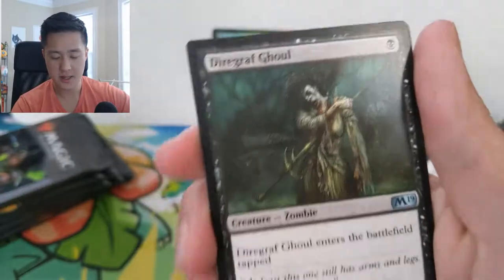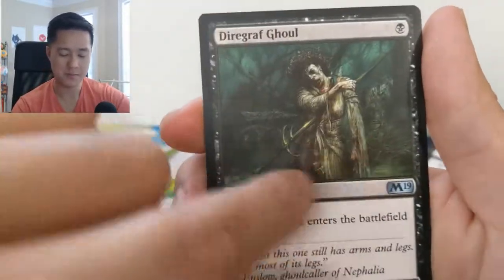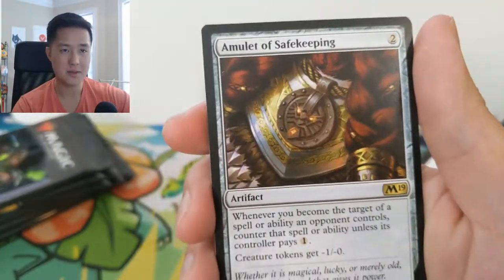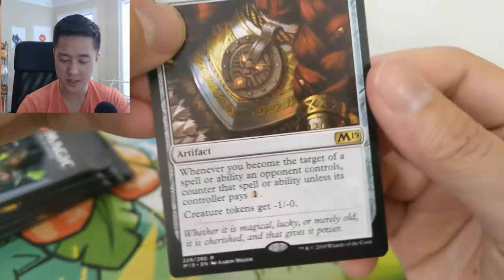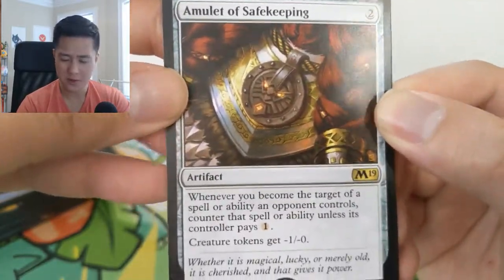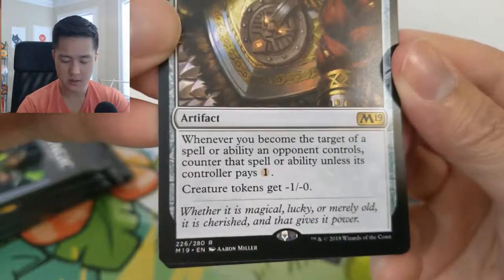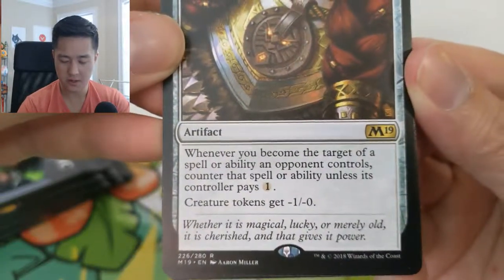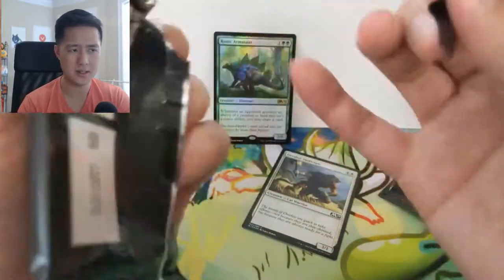Aegis of the Heavens, Diregraf — this was a big deal at one point when they had zombies. I don't remember the other ones, but there were just some really strong ones — I think there was like a three-two one-drop or something. Amulet of Safekeeping: creature tokens get minus one minus zero, and whenever you're the target of a spell, the controller pays one.